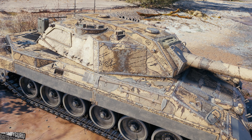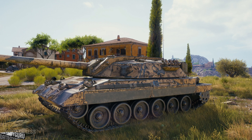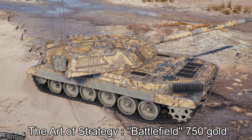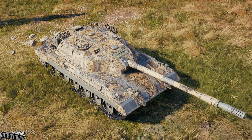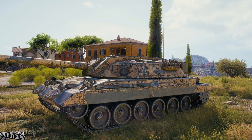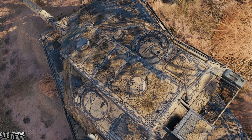You're looking at 1.16.1 2D styles coming to the live server soon. The first one, available for 750 gold, is called the Battlefield styling kit — Art of Strategy. This is tied to the new game mode being introduced in 1.16.1, the commander mode where you click and push units around. It looks like a map design on your tank, pretty cool looking.